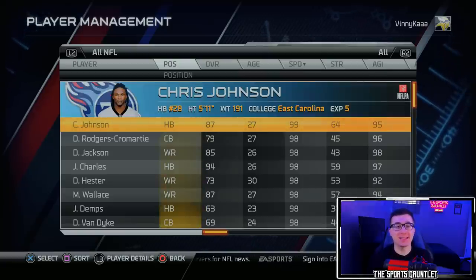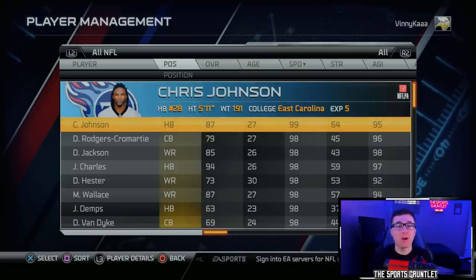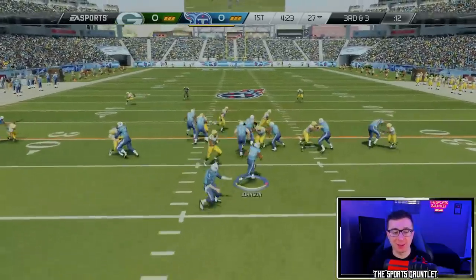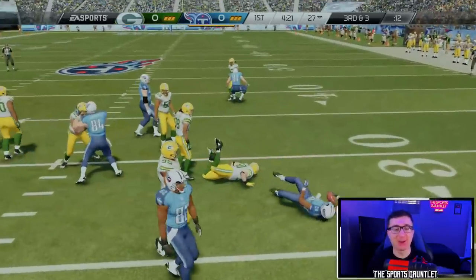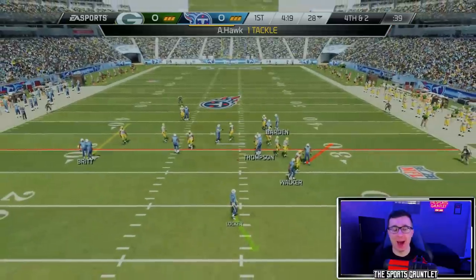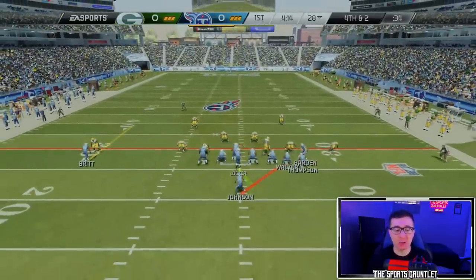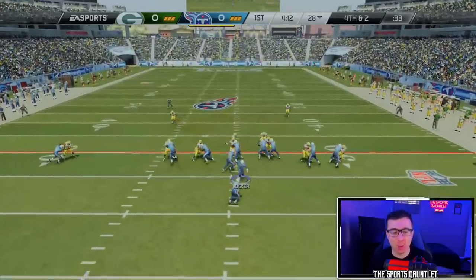I imagine once we get to Madden 19, Tyreek Hill is going to dominate this, but I'm curious to see who's fastest in the next few Maddens. Chris Johnson in the backfield gets stopped on third down — I played a couple of plays to get the thumbnail info. His first actual play only goes for one yard.